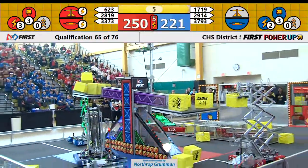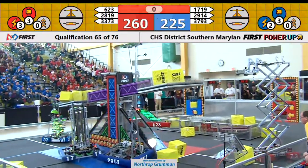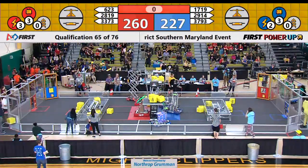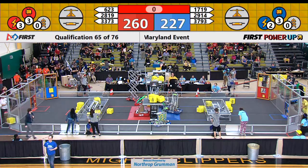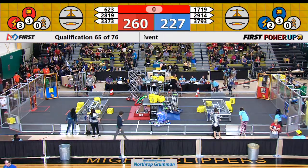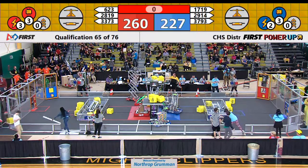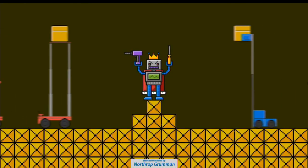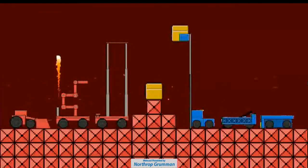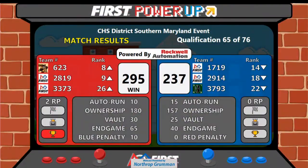Red Alliance plays their Force Power-Up. 4, 3, 2, 1. Looks like we have... it's hard to tell how many Blue robots are parked there — at least one. 29-14 is definitely parked, not sure if Umbrella Corporation is up there or not. And here's our score: Red Alliance wins, 295 to 237.